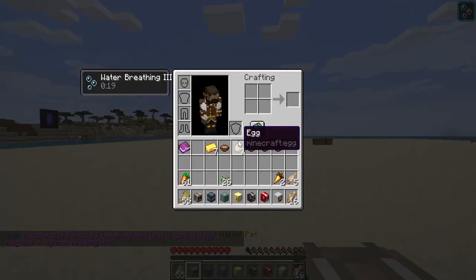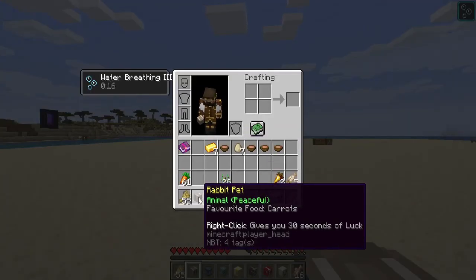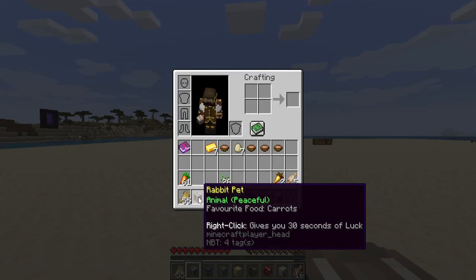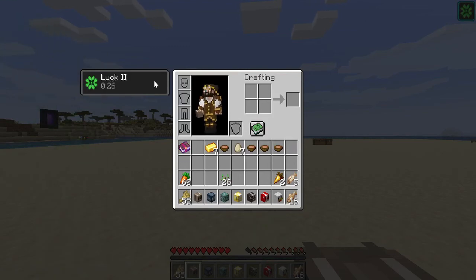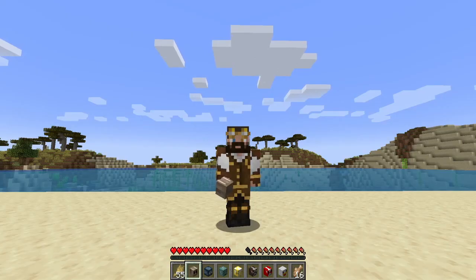Our final pet for today — the rabbit pet. This focuses on something not talked about much in Minecraft: the Luck effect. The Luck effect increases your chances of getting better items from loot tables — for example, better catches while fishing, or better loot from chests in mine shafts. You simply right-click the rabbit and you get Luck Level 2 for the next 30 seconds, making it a great time to fish or explore a mine shaft.